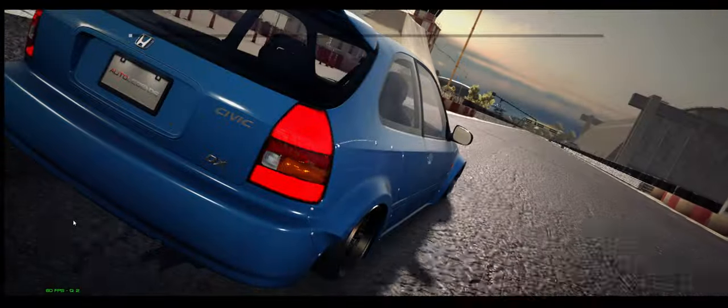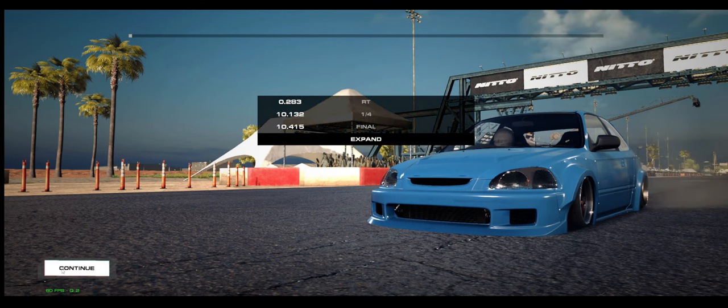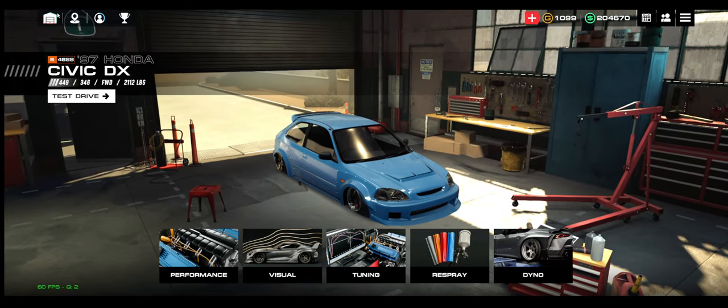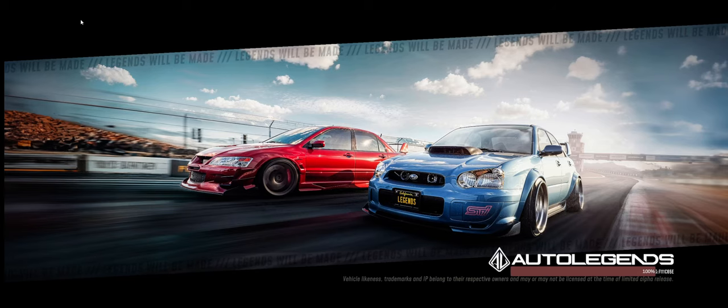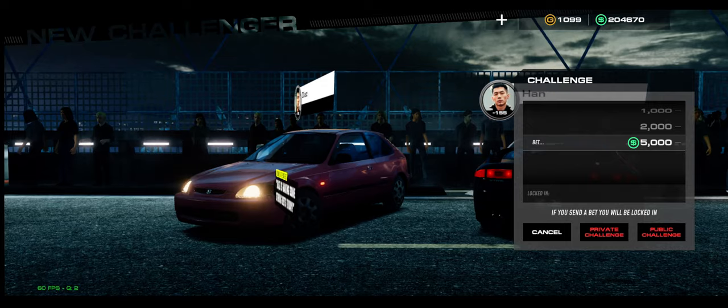A 10.13 here is kind of expected because there's no downhill on this track. I've had a couple 10.0s on Tustin but overall you're going to hit 10.1s here. Let's go over to Sixth Street real quick.